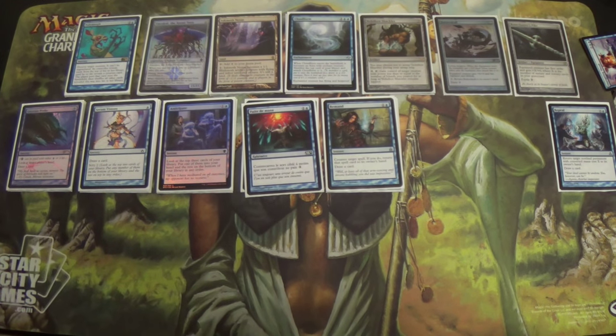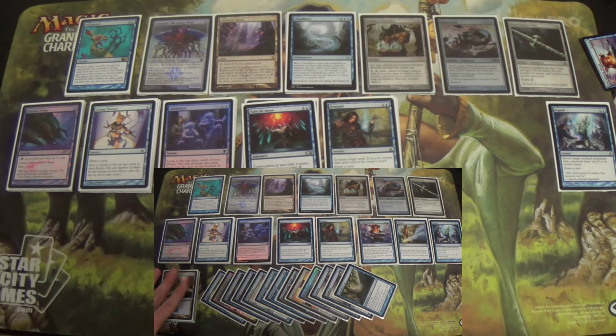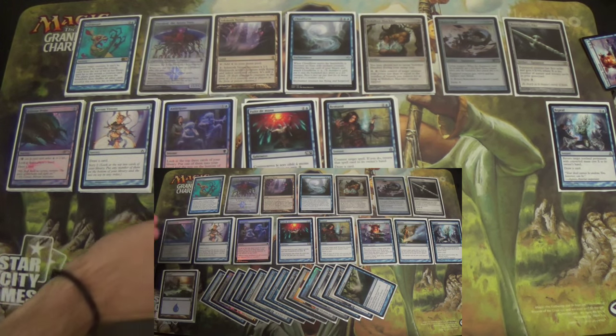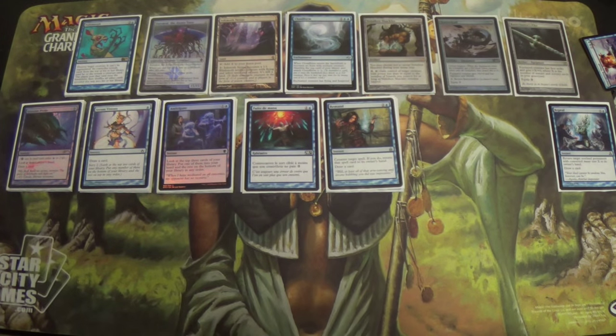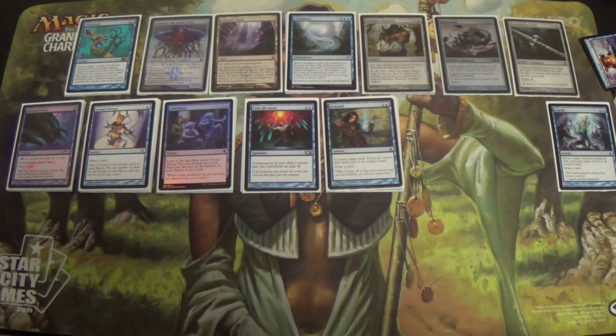Welcome to part two of my Polymorph deck tech. If you haven't seen part one, there's a video link down here — check that out first. I won't be going back over the entire list in this video, since a lot of it would be redundant. I will go over the differences between the mono-blue list and this Izzet list, and cover some of the potential cards for the flex slots that were mentioned earlier outside of the lands.